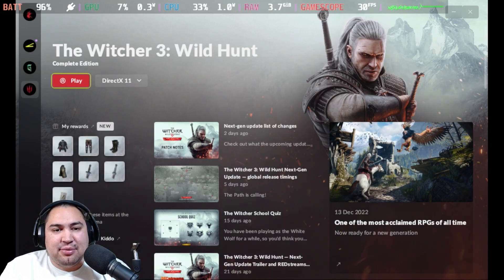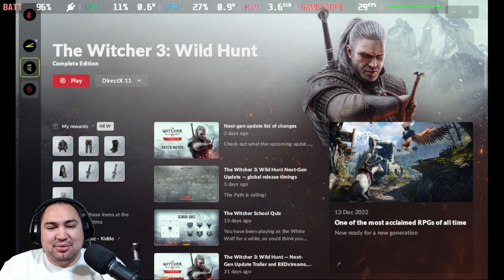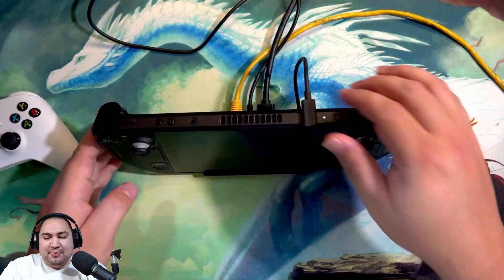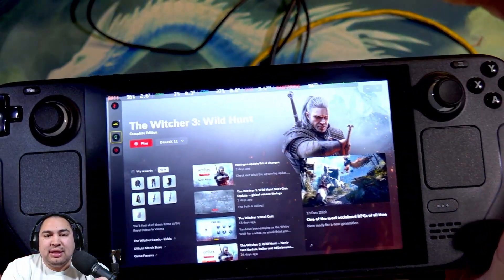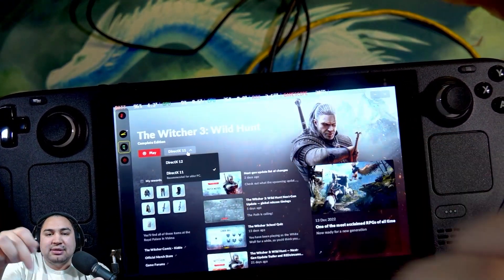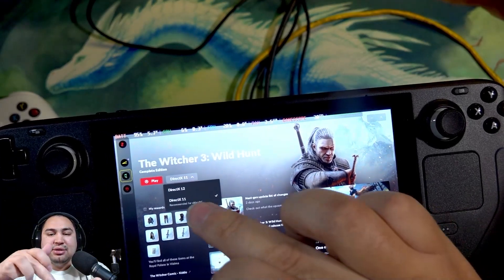What we have to do — I'm going to switch over to my bench because on the controller it doesn't let you do anything, but we can actually use the touch screen of the Steam Deck itself. Here we can see I've got my Steam Deck on the bench, and right here we can see it's currently set to DirectX 12 by default. So if you make the swap and go to DirectX 11, the game will fire right up.